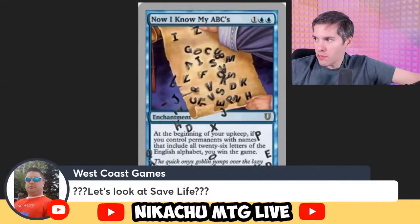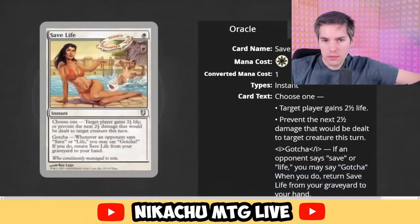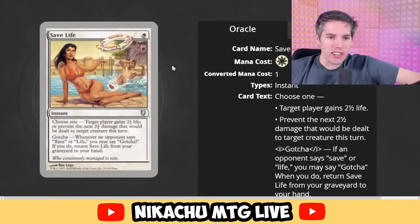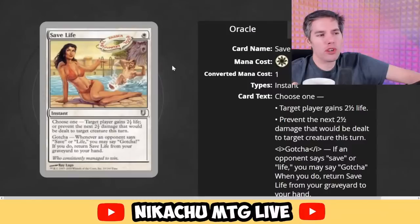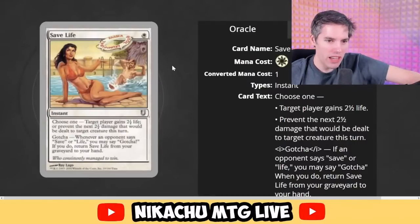Save Life — one white instant. Choose one: target player gains two and a half life. That doesn't work — we don't gain life in fractions. Or prevent the next one and a half, two and a half damage that would be dealt to target creature this turn. And: whenever an opponent says 'save' or 'life,' you may say 'gotcha!' — if you do, return Save Life from your graveyard to your hand. Just for that last paragraph, this doesn't actually work. It doesn't play by any conventional Magic the Gathering rules — it's ridiculous.